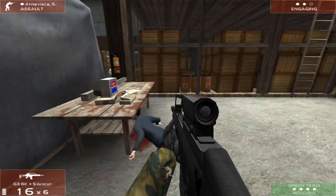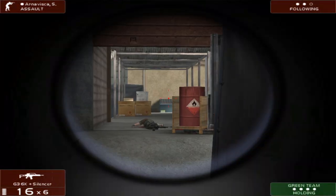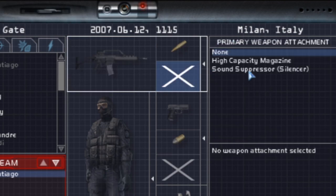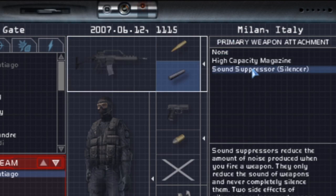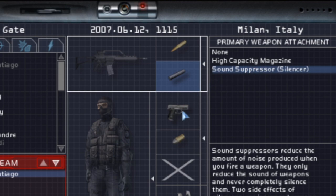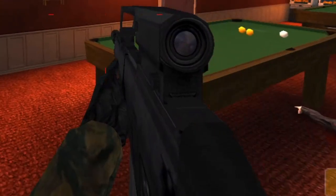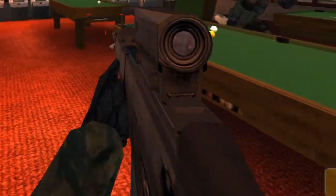Because a good chunk of missions consists of hostage rescues and other objectives, you'll want to go with silencers. And since you can't equip more than one attachment, I saw very little reason to use any gun that didn't have a scope built in. You'll notice most of my footage has me using the G36K for this reason.